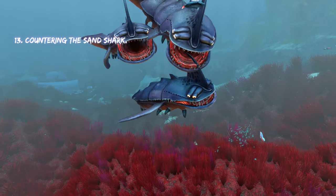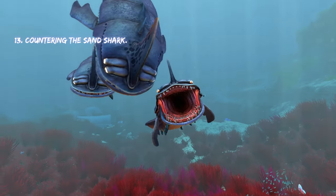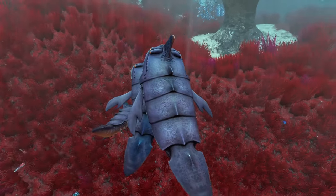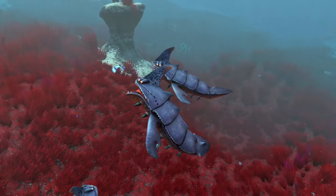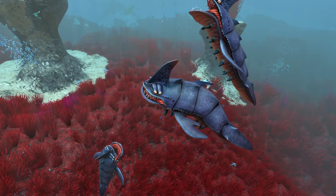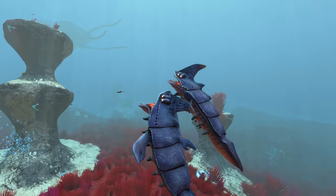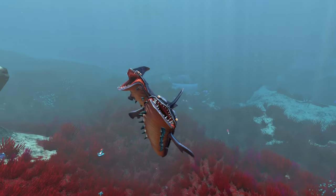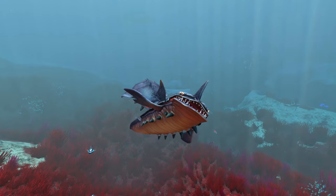Moving on to smaller creatures, we have sand sharks. You can easily outrun them on a sea glide. You can hit them with perimeter defense if you're in a sea moth. They can't damage the cyclops. You can also easily kill them if you're in a prawn suit with a drill arm, or you can just claw them to death. And if you don't want to do any of that, you can always hit them with a stasis rifle and run away. They don't do that much damage anyway.